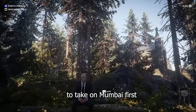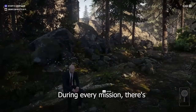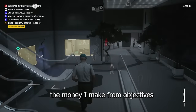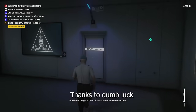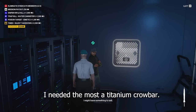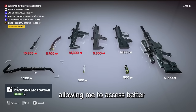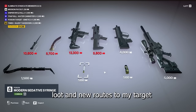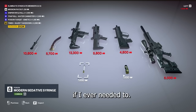This single choice to take on Mumbai first actually ended up making the run. During every mission, there's going to be a supplier that I can use the money I make from objectives to buy items to take between levels. Thanks to dumb luck, on the next mission in China, the supplier had the item I needed the most — a titanium crowbar. With this crowbar, I could break open doors, allowing me to access better loot and new routes to my target, while also being able to use it to very quickly knock out enemies if I ever needed to.